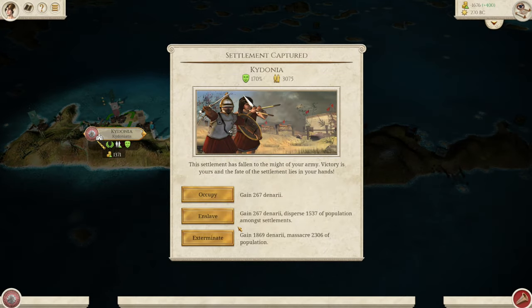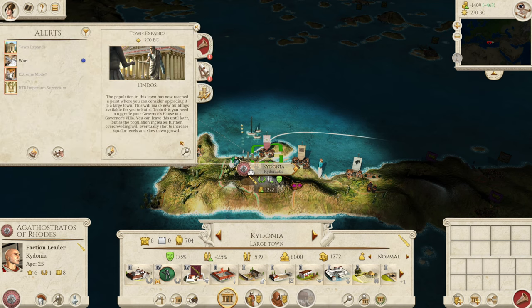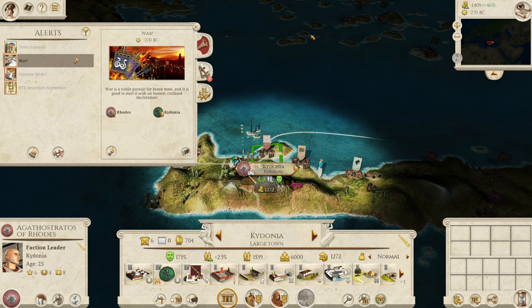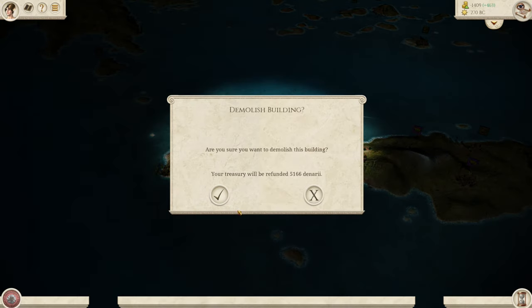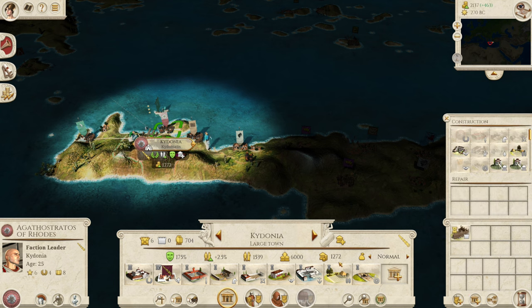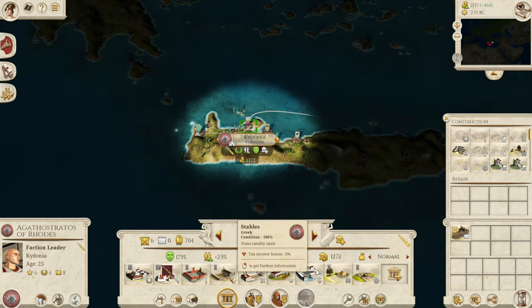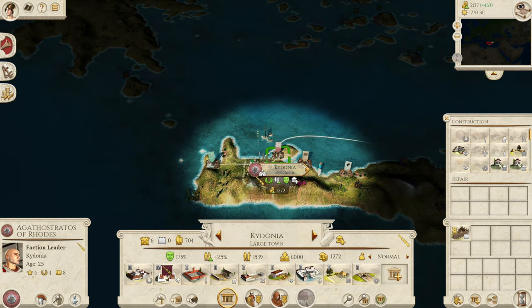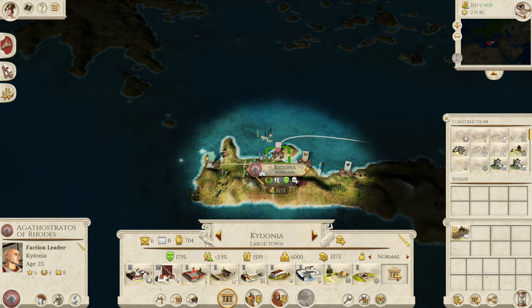Of course we're going to enslave — always remember to enslave guys. That actually makes Lindos expand, which is great. Now you can see we are positive in terms of cash. Not hugely positive, but once we delete this building we'll be nicely positive. The first thing we're going to do is queue in that palisade. If you want, you can also destroy a few of the other buildings, but I am not going to destroy any of these — we need to get a recruitment hub on Kydonia as soon as possible after this palisade is built.